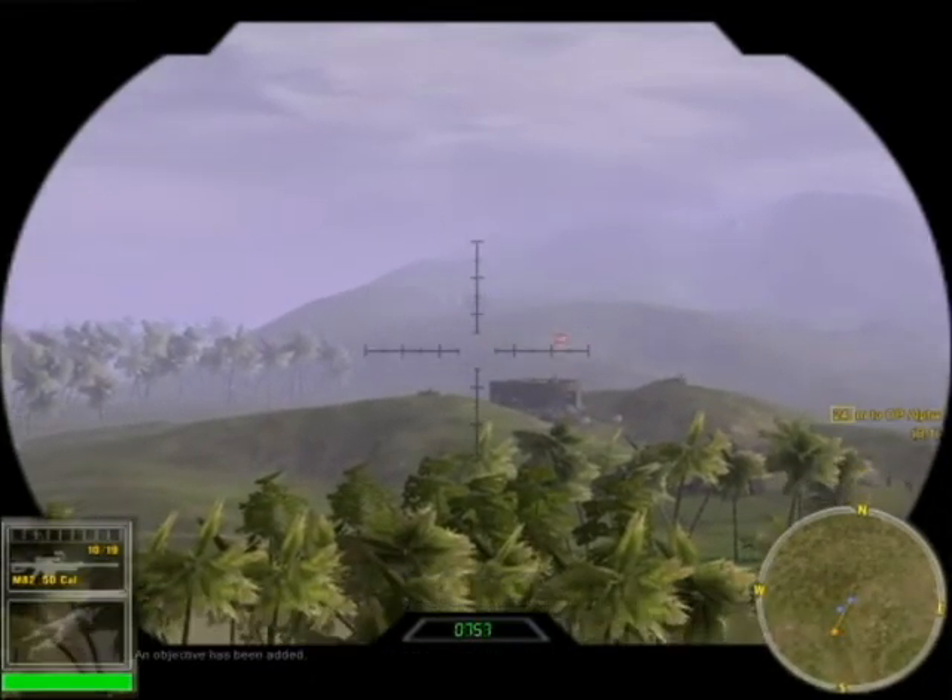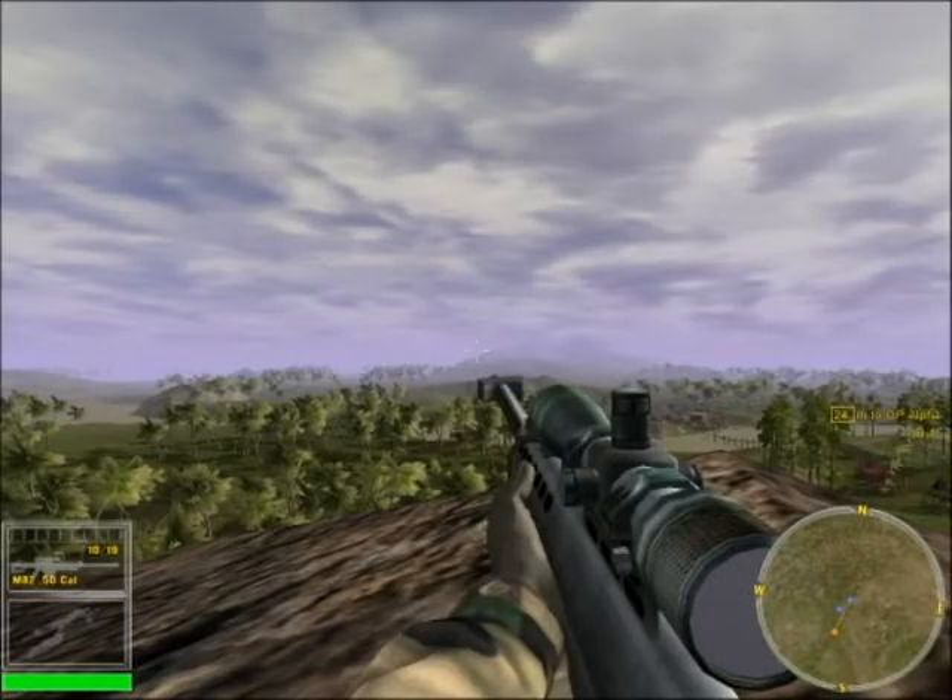Command has authorized you to stay in the area and engage any targets of opportunity. There is an enemy mortar position on the hill to the north. It's a fairly challenging distance, but you should be able to eliminate them before they zero in on your position.